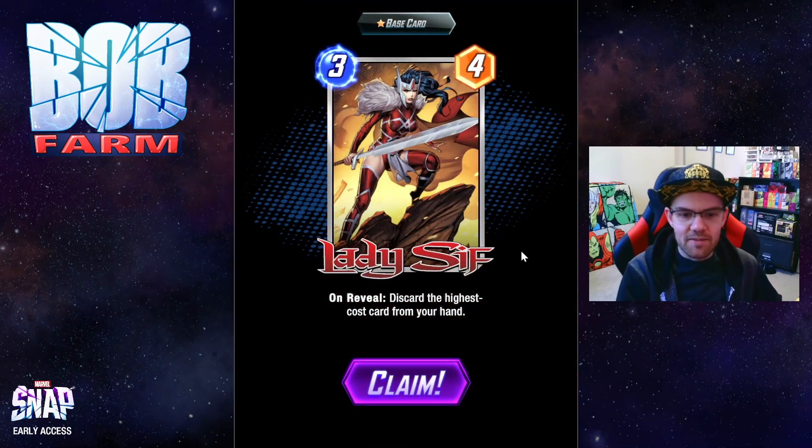Then we have Lady Sif. On reveal, discard the highest cost card from your hand. This synergizes with the Apocalypse we got in the last video and will likely be the deck we give a try today, but we'll see what else we get.